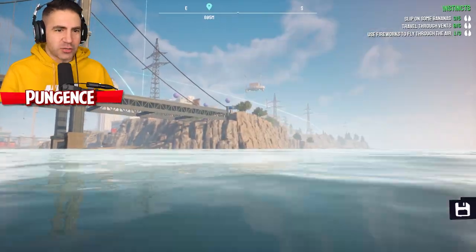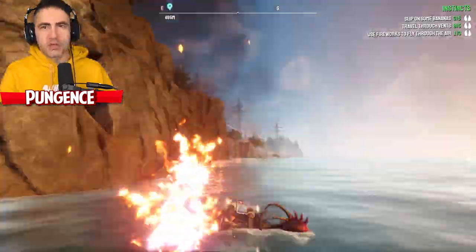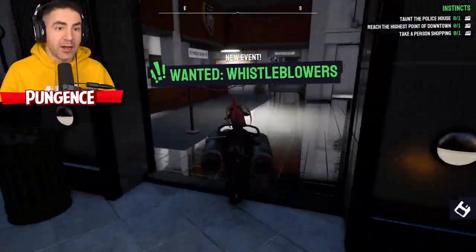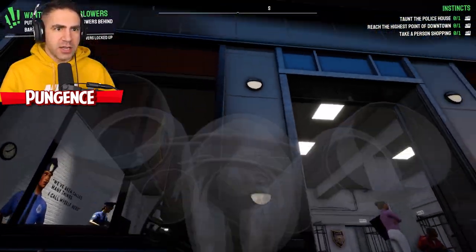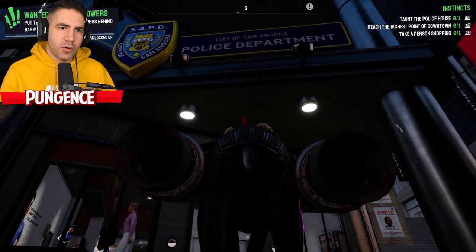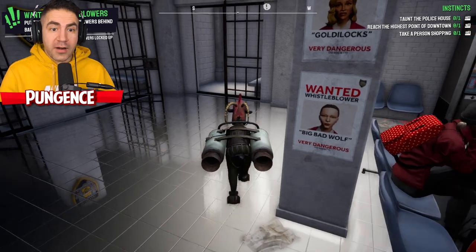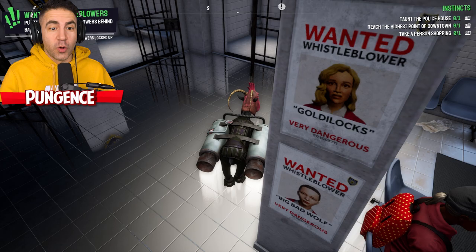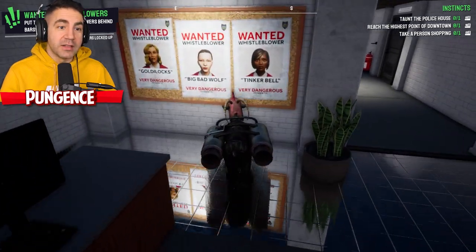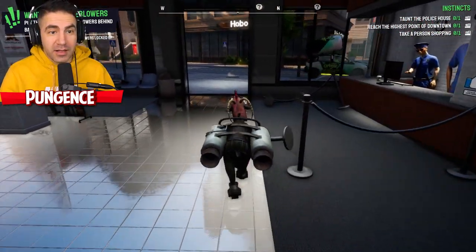Speaking of which, guys, I just saw this crazy thing - it's like a bike that you can ride on the water. I wanted it, but turns out it's $10,000. But hey, at some point that's going to become a common thing. New event: wanted whistleblowers. Wait, are we in the police station? This is SAPD - city of San Angora. San Angora Police Department. Wanted: Whistleblower. Big Bad Wolf - very dangerous. Goldilocks - very dangerous. We gotta find Goldilocks and Big Bad Wolf. Goldilocks, Big Bad Wolf, and Tinker Bell - very dangerous to society.